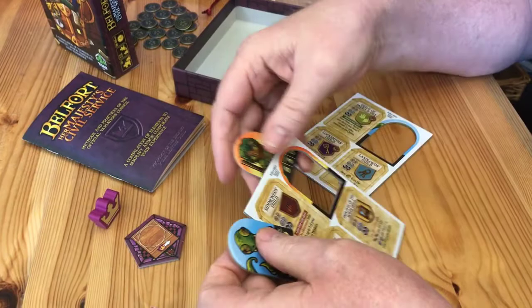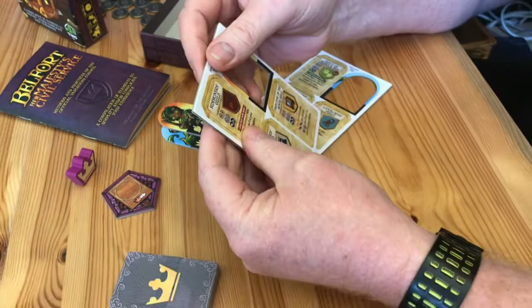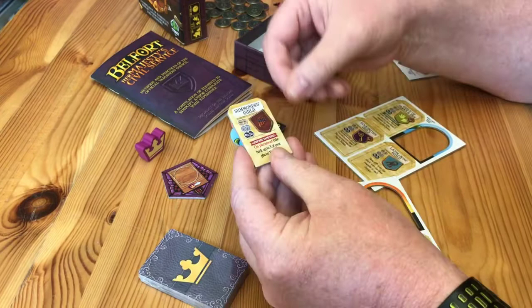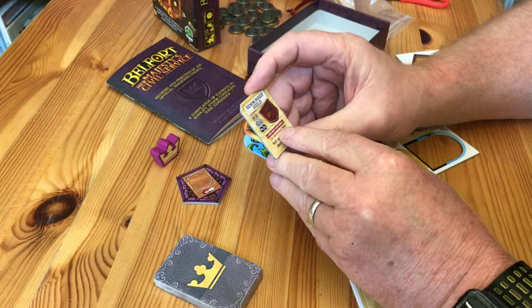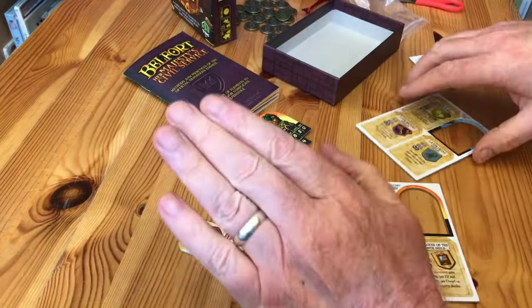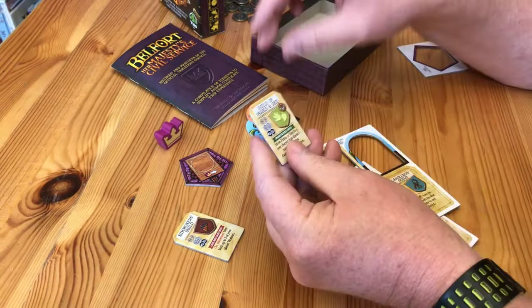We've got new characters here that will do different things. New guilds too — the Summoners Guild costs two wood, two stone and two steel to own; if you go there you don't pay, and other people pay you if they go there. The Less Red Tape guild card says: on placement, take back up to three of your placed workers. That loosens things up a bit — it'd be quite fun with kids to make it easier for them.